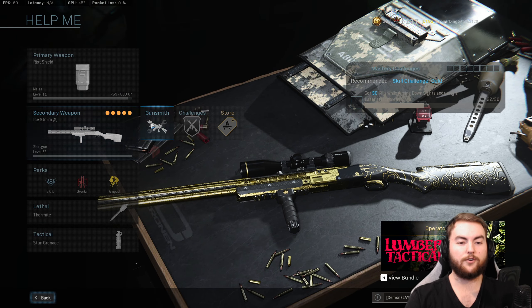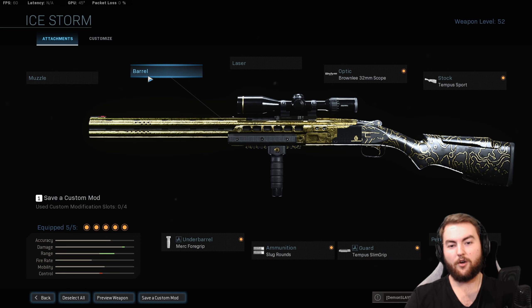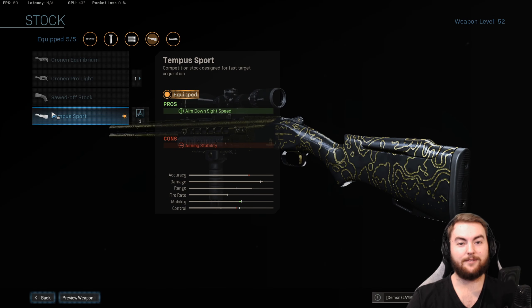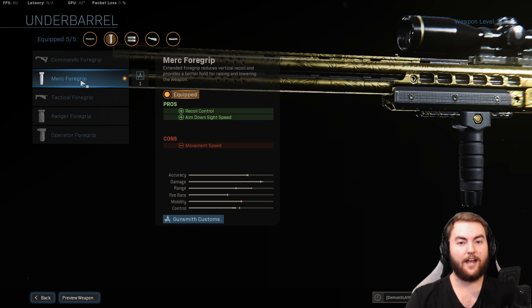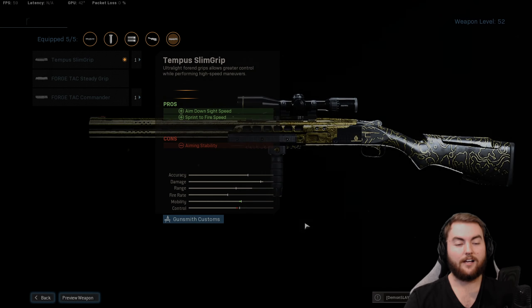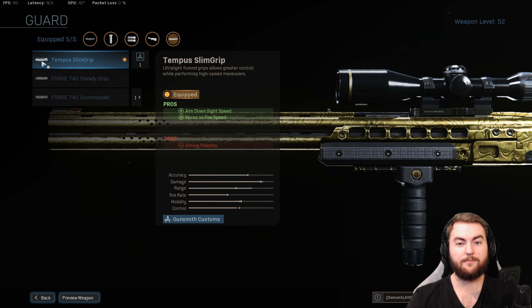For the rest of the attachments on the 725 — no muzzle, no barrel, no laser. We're taking the optic, the Brownlee 32mm scope, which makes us very powerful at medium distances. This is actual sniper. It's dumb and I love it. We include the Temper Sports stock for aim-down-sight speed. In the underbarrel slot we're going for the Merc Full Grip for recoil control and ADS speed. Then the slug rounds for that damage range — being able to turn this into a sniper is ridiculous. Lastly in the guard slot, the Temper Slim Grip for ADS speed and sprint-to-fire speed.